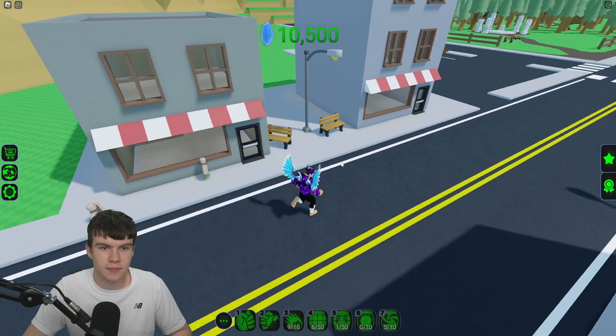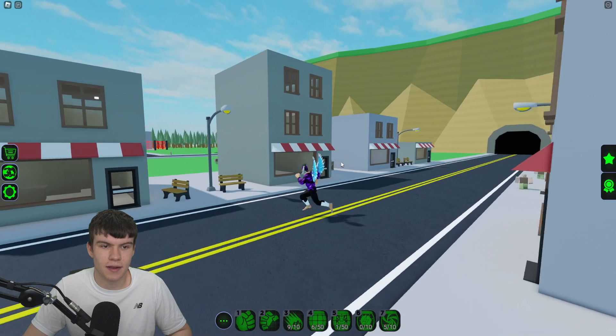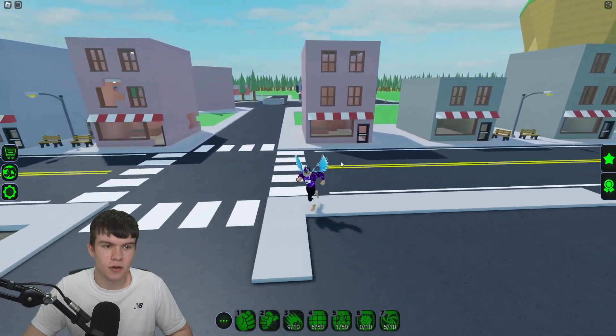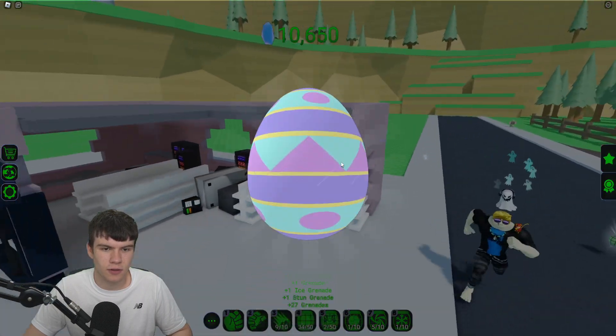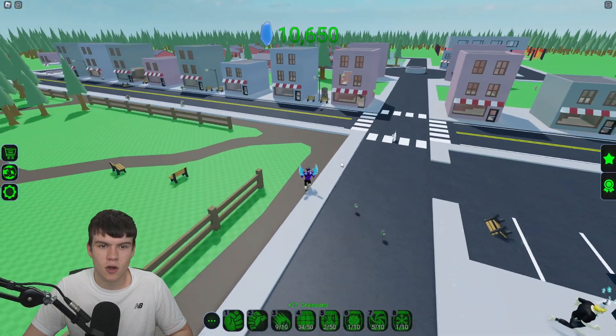I actually wasn't expecting there to be any eggs in the buildings, if I'm being honest. But it does look like they've gone ahead and released eggs in buildings too, which is something to look out for. I've just found another egg — so we have this one just in this building right now. Go ahead and collect up this one. What's this one going to give us? It's going to give us 25 grenades, which is quite nice.